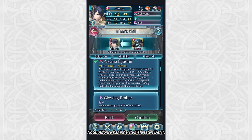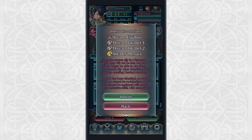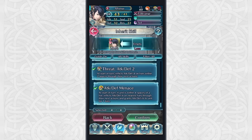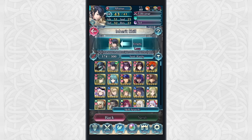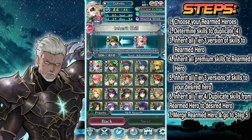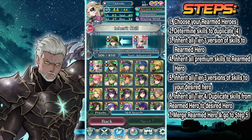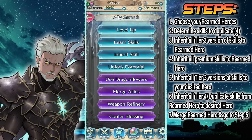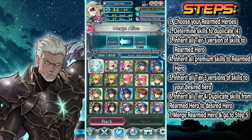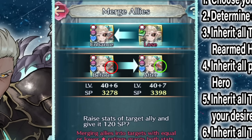So what is the skill duplication trick and how does it work? Unlike any other hero type in the game, when you inherit a skill from a Rearmed Hero, they do not disappear from your barracks, which means you can still use that hero. But what makes the trick actually work is that anytime you merge a Rearmed Hero together, all of their fodder gets refreshed. So if you have a Rearmed Ophelia that has inherited Flare from a Brave Soren, every time you merge Ophelia you can inherit Flare to another hero again. This is how you effectively duplicate skills.